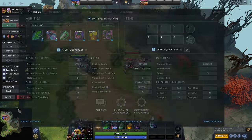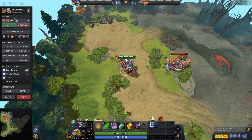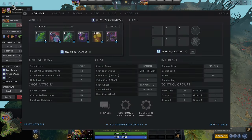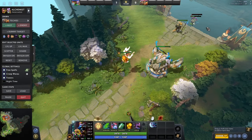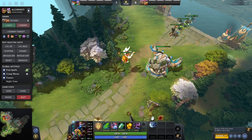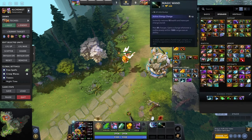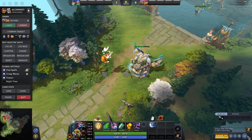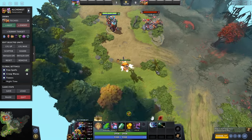Next is select courier — basically select hero but for your courier. This will help with ease once you learn your hotkeys and make everything more natural. Next is courier deliver items. In my stash, I can get an item and my courier will grab things from the stash or the secret shop and deliver them to me. If I press F4, my courier will deliver the items to me.